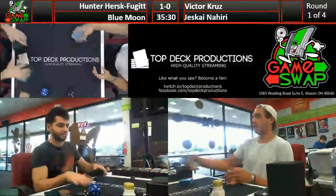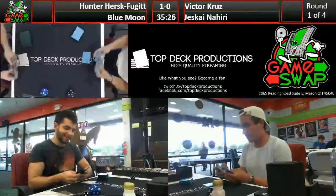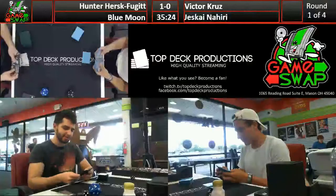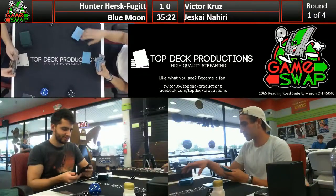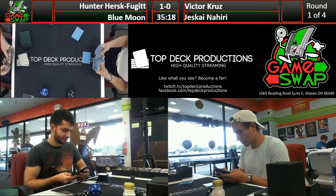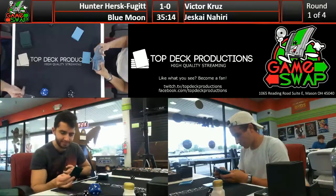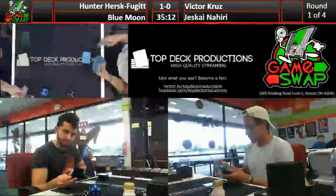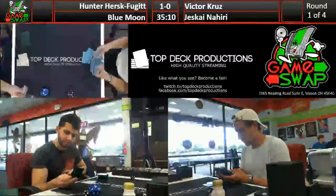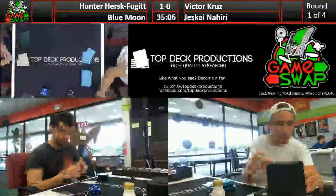This is actually a somewhat interesting matchup - we haven't had an interactive matchup quite like this. Hunter did choose a good deck for this meta with all the three-color choices being Jund, Grixis, and Nahiri. Blue Moon is solid against all of those - probably the weakest matchup would be Jund, but then again it's 50/50 against everything other than Tron.